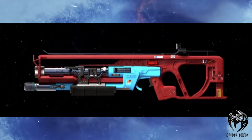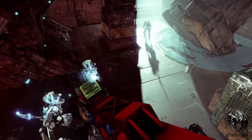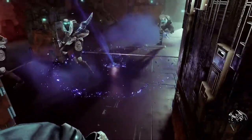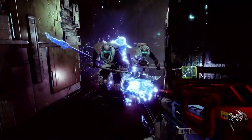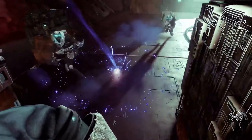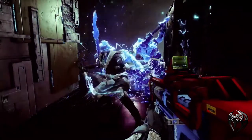Moving on, we can see a guardian holding a cool-looking legendary red weapon. I believe this is the same weapon that Bungie revealed during a charity event, which was meant to be a legendary weapon. Then the same guardian throws a different grenade at a bunch of fallen, and all enemies that pass through that aura literally freeze. It seems to me that the grenade doesn't do any damage, but rather freezes the movement of the enemy so you can deal AoE damage and kill a whole bunch of enemies together.